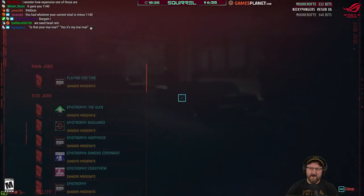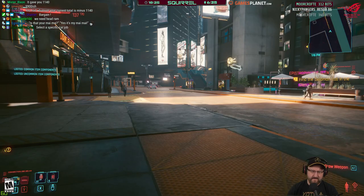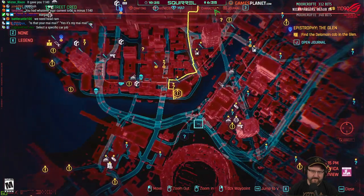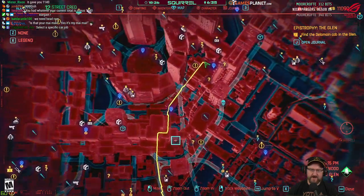I need to get RAM, and RAM costs quite a lot. Find the Delamain cab in the Glen. Where's the Glen? Trouble is, we've lost our car now.